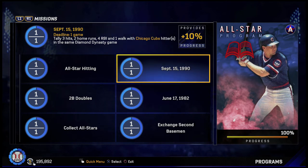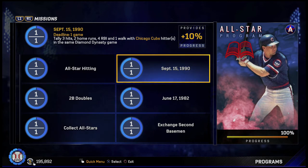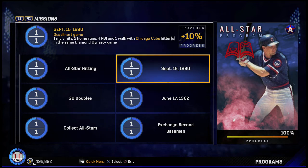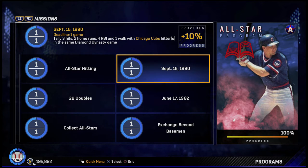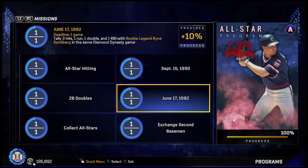Next we have the September 15, 1990 stat line — tally three hits, two home runs, four RBIs, and one walk with Chicago Cubs hitters. I also did this at Shea Park but stacked my whole team with Chicago Cubs players. It took me a couple of games because it's harder to get walks on rookie difficulty. If you're on veteran or higher it'll be easier, but overall it's not that difficult — the hardest thing will be getting the walk.